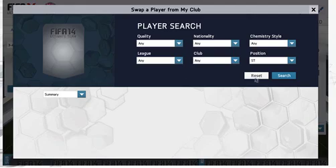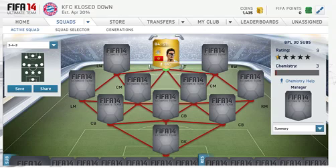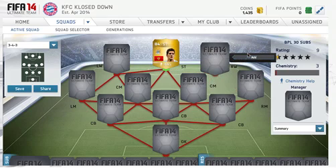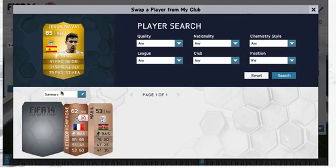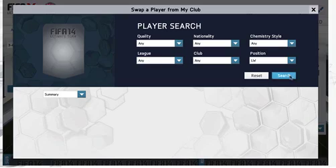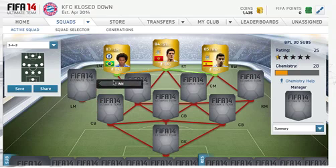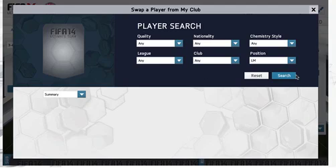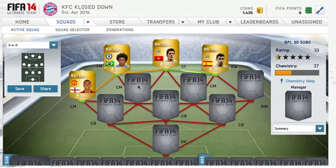Let's have him play it. Up front we have Jovetic, who plays for Man U, and in our right wing position we have Aziz Navas, who is a beast. In our left wing position we have Willie Ann. In our left mid position we have none other than Ashley Young.